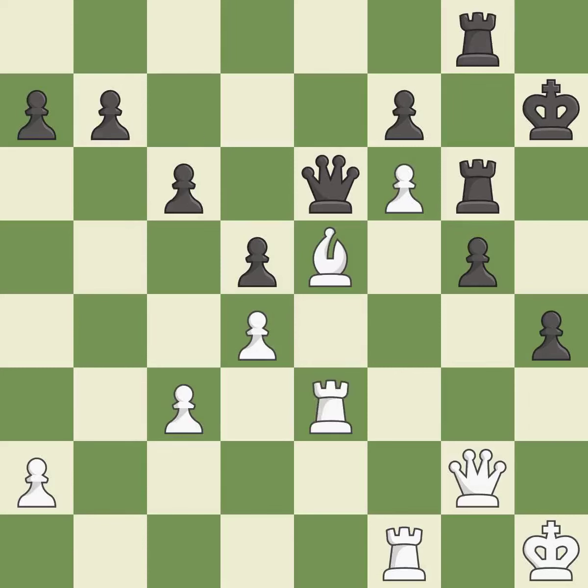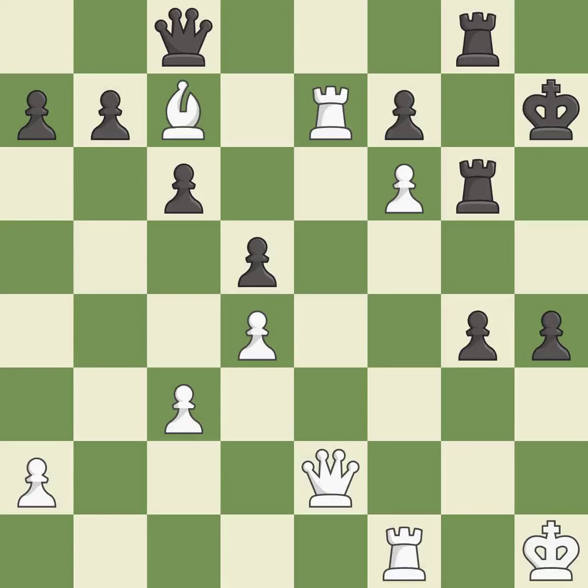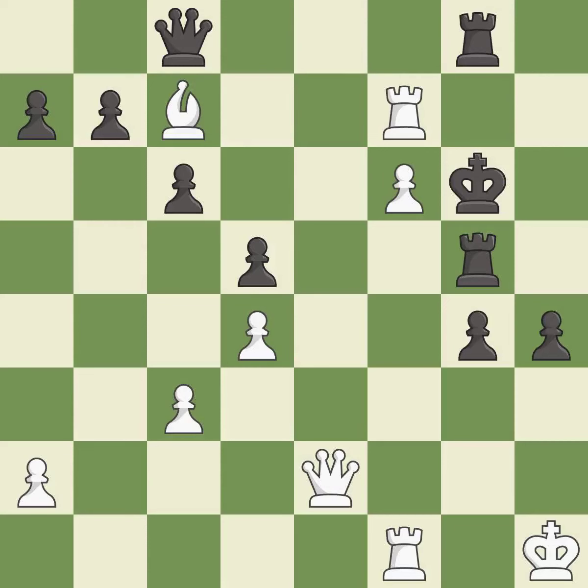This moves the pawn to safety — it is good. This is the strongest option — it is best. This pushes a passed pawn. This threatens to push a passed pawn towards promotion — it is good. This exposes an attack, threatening a queen — it is best. This wins a tempo by threatening a bishop and forcing it to move away — it is excellent. This defends a bishop that was under attack and had no defenders — it is best. This threatens to push a passed pawn towards promotion — it is excellent. That was a free pawn — it is best. This steps away from the checking rook — it is best and that's a sensible reply — it is excellent.